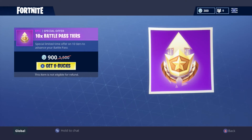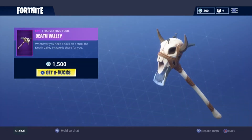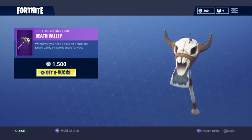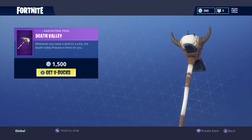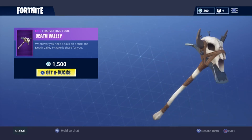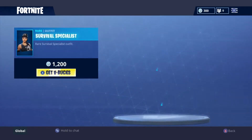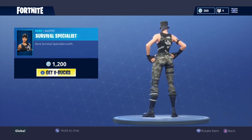We've got the Death Valley harvesting tool for 1500 V-Bucks. I kind of like this — I might get it when I have more V-Bucks because it's pretty sweet. Then we've got the Survival Specialist for 1200 V-Bucks. It's a rare — if you guys want it and don't have it you can grab it, but to me it's just all right.